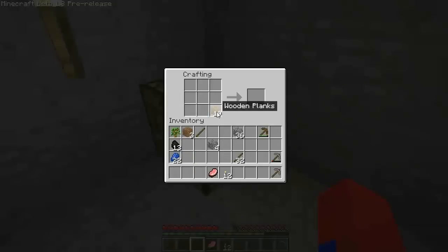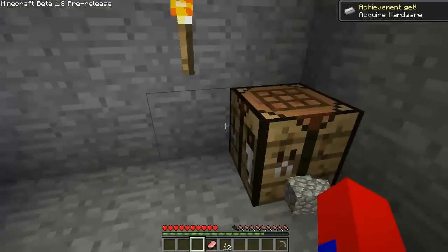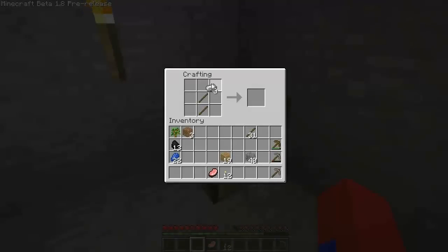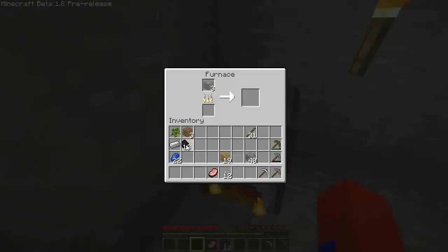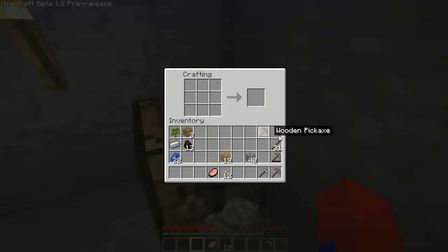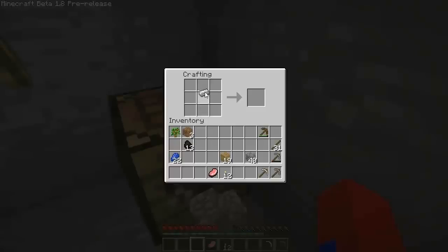Might as well break that all down into sticks, see about making a chest out of that — but I wasn't sure if I wanted to or not. Put that there, keep this up here, put that together. There we go. Let's see the animation — take that, we'll make a pick out of that. There we go.